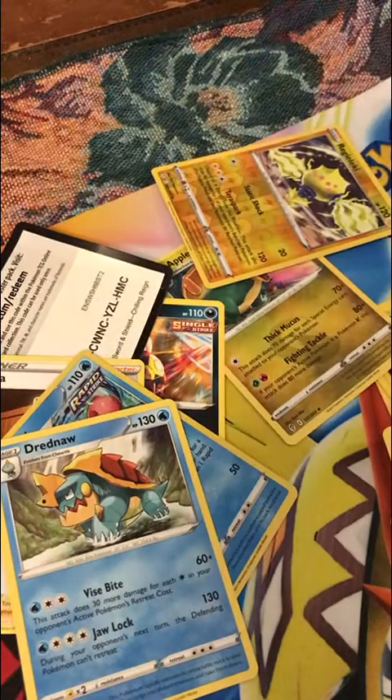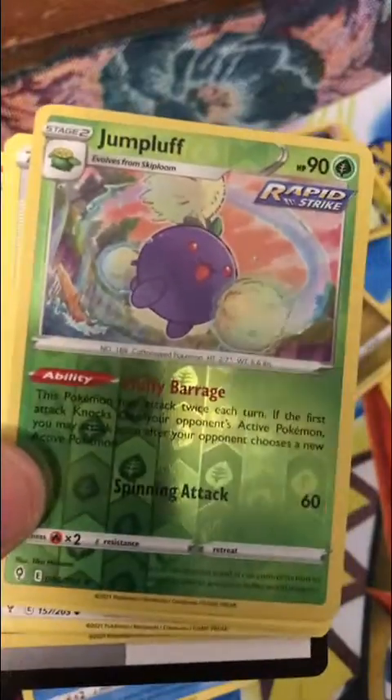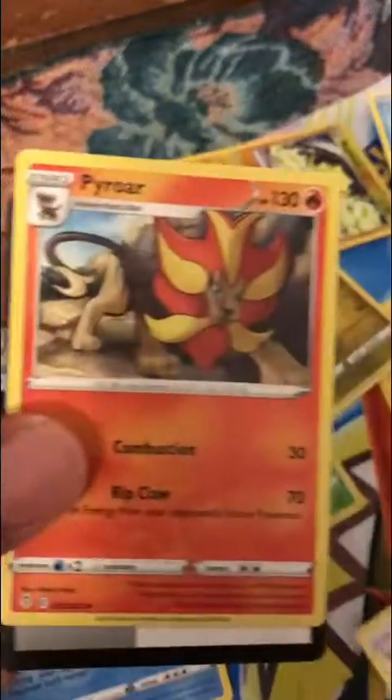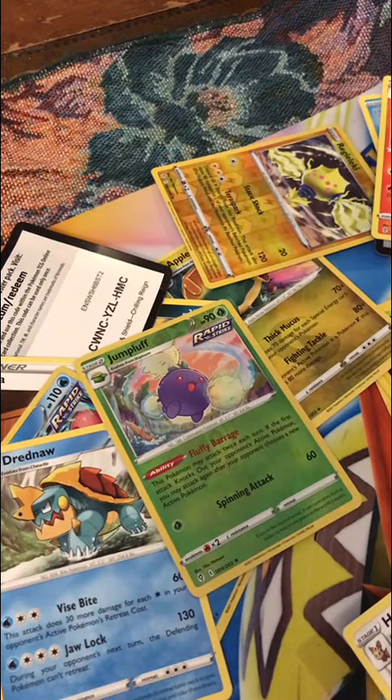And they give you Evolving Skies. Let's see what we get in here. We got a Temple, Litleo, Eevee, Cutiefly, Hitmonchan — they did it in Dirty. Reverse Holo Jumpluff — man, that's like the second or third Jumpluff I've gotten. And a Wishy Washy. Nothing. Herdier, Pyroar — garbage. I got a bunch of these because I have a Primate deck and I needed some Houndooms.